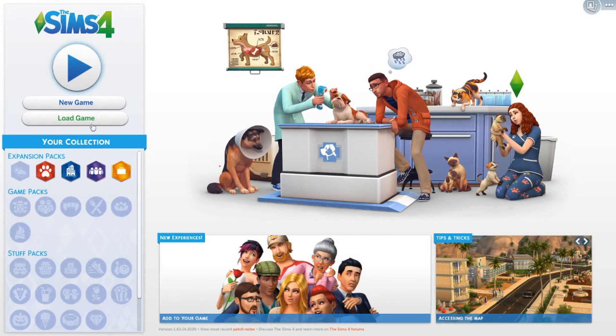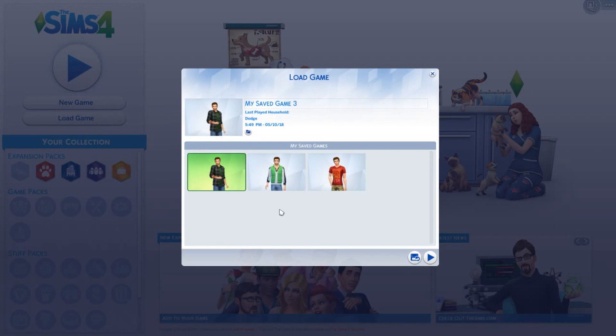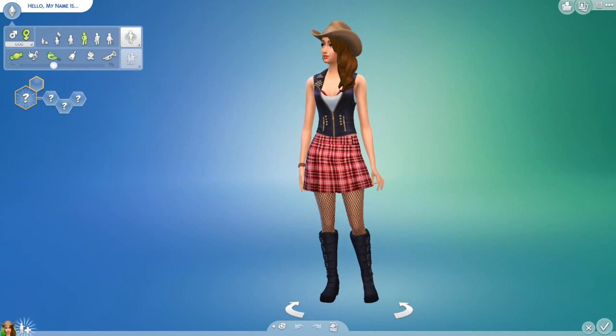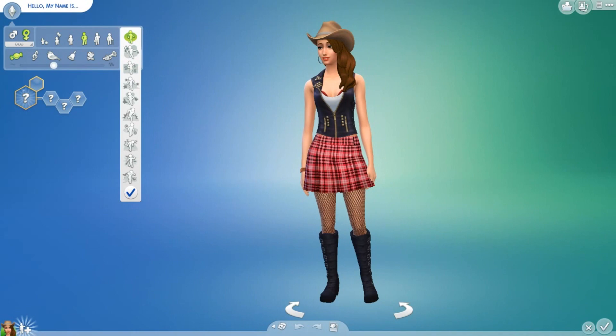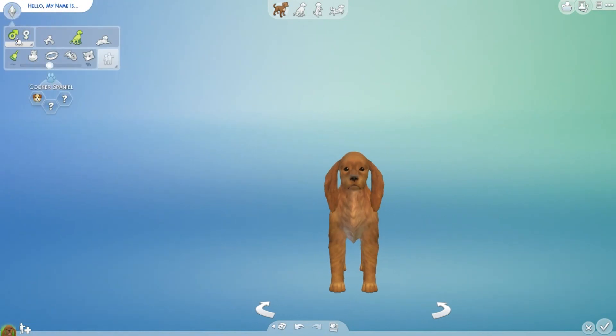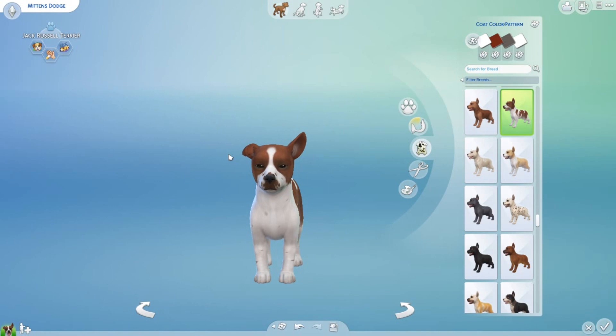Hello everybody and welcome back to The Sims 4! Since the last time, I went and got myself Cats and Dogs. So before we start Tyler Dodge's life today, let's make a pet. We'll make him male and name him Mittens — Mittens Dodge — and we are done. This is Mittens.